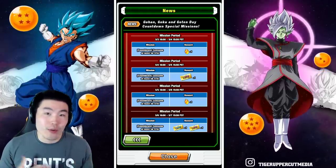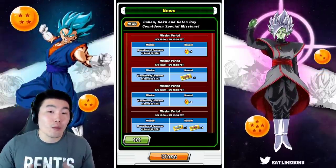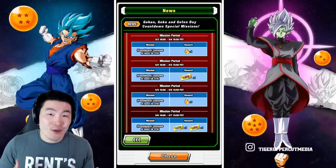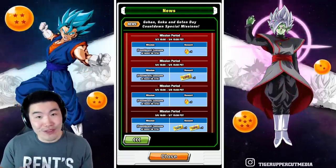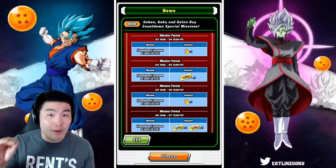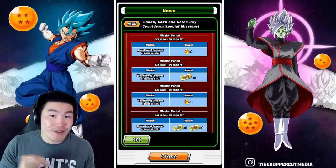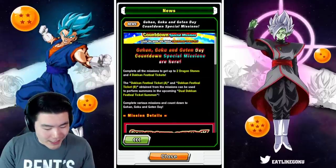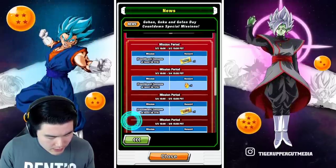That's a nice thing for them to do because I know quite a few people are planning to skip the banner. If you don't plan to spend a lot of dragon stones on multis, you can at least get three free singles and potentially pull one or both of the new units. I mean, it's very unlikely with just three singles, but I know there's gonna be people out there who pull the Goku or the Vegeta with these free tickets, so it's a nice thing for Bandai to do.